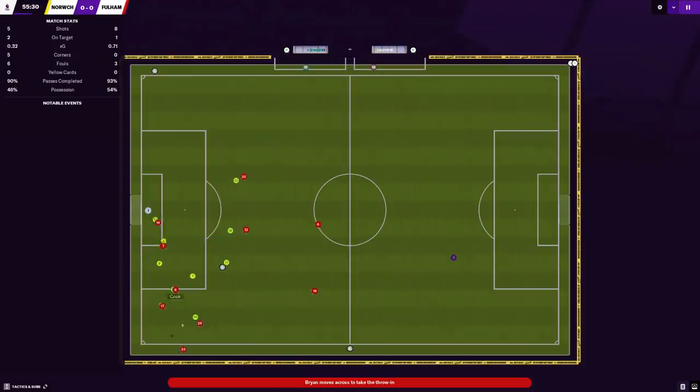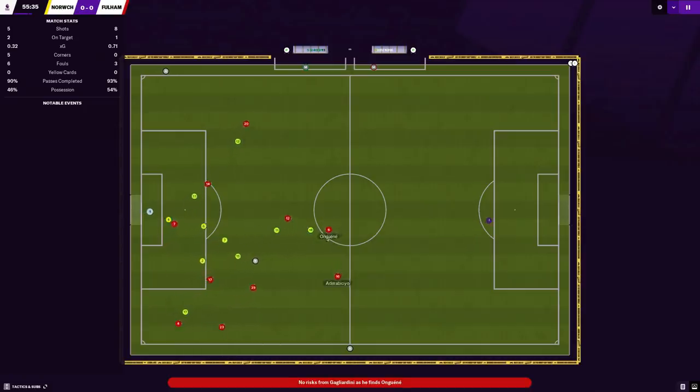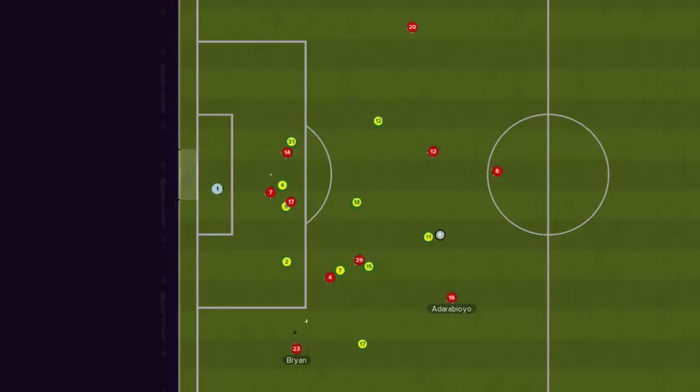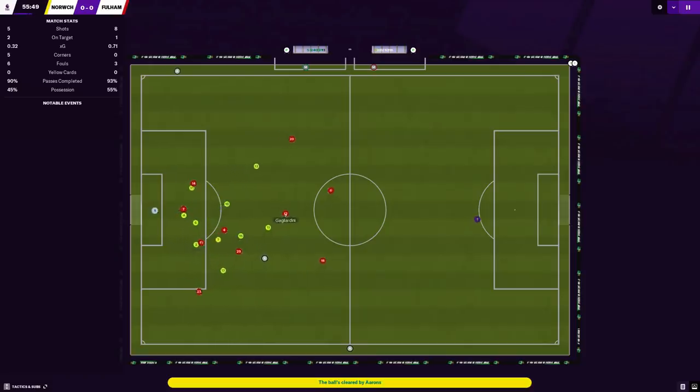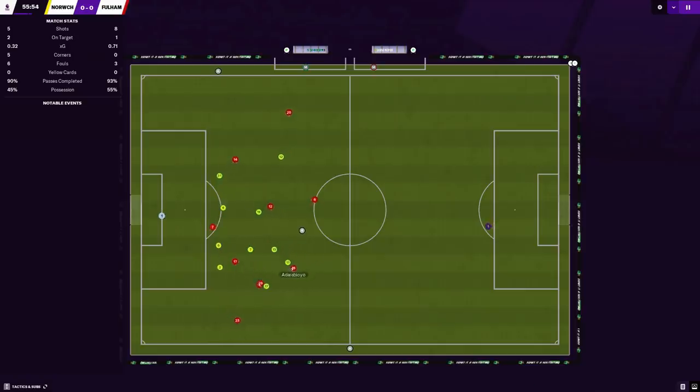We have a reputation for being quite good at set pieces, so if we're in a dead ball situation in a threatening area we have a very good chance of converting. Bamford has dropped off a little after a red-hot start, but Joe Bryant gets space to chip one in — and that was terrible, couldn't even beat the first man as Max Arons clears away. Still nil-nil.